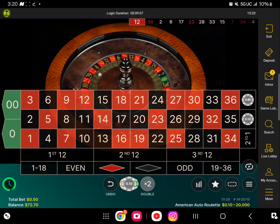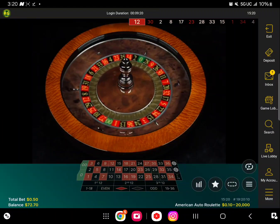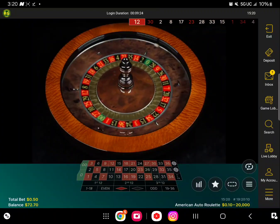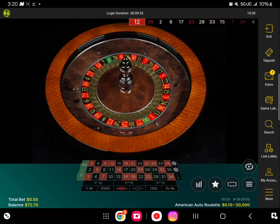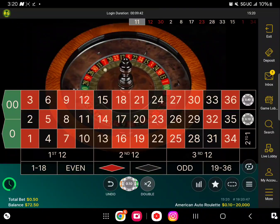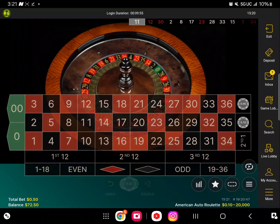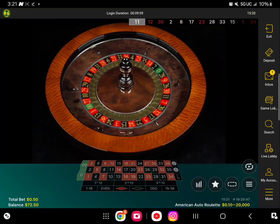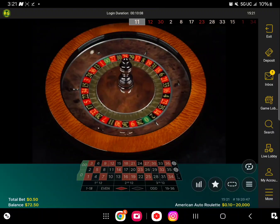We're just going to play the same strategy. If it hits a bunch of times on the bottom row, you just got to keep laddering because the comeback is coming back very hard. Once you hit the top row, don't worry about hitting multiple times in a row on the bottom row because you can come right back easily. We lost a piece — we didn't lose it all — with $73 bucks, let's play again.